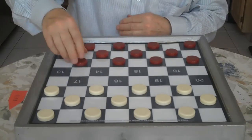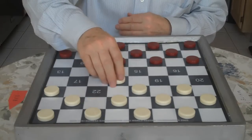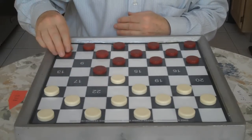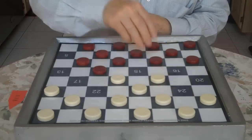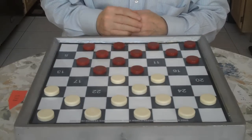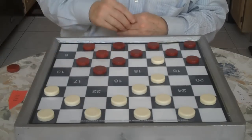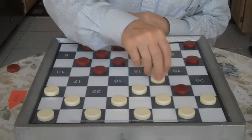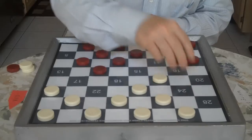The first move Red makes is 9 to 14. You go 22 to 18, then 5 to 9, then 24 to 19. Now Red's going to cut in his fight for the center — he's going to exchange. He goes 11 to 15. You jump to square 11. Red jumps from 8 to 24, and you jump back 28 to 19.